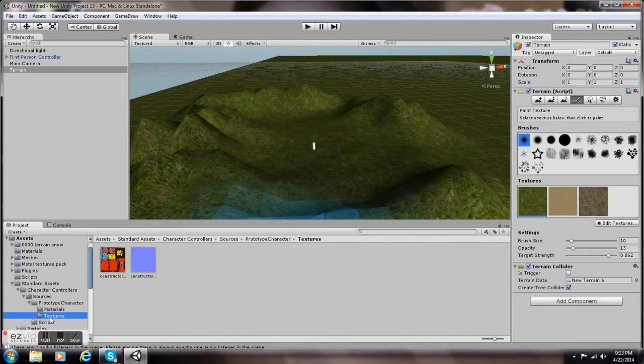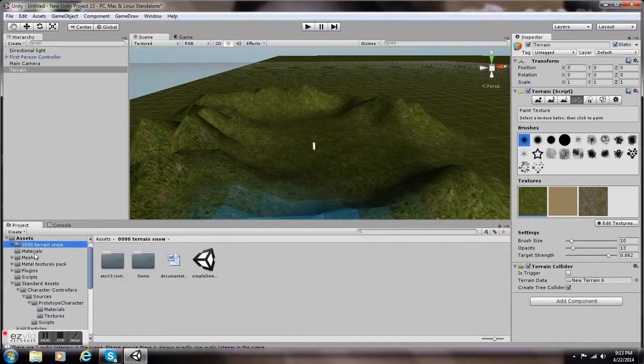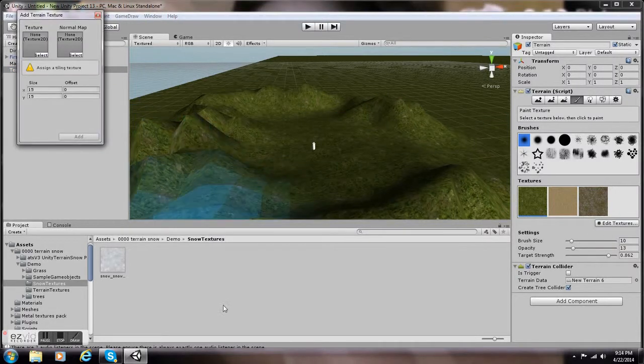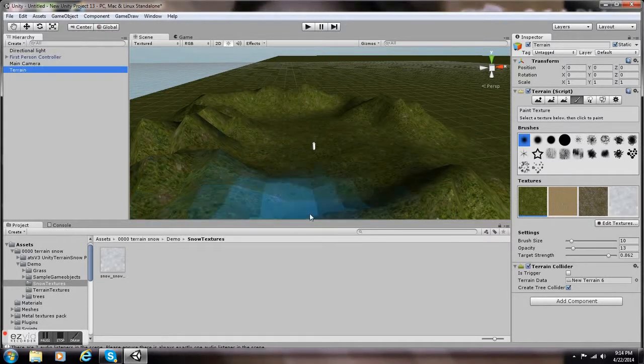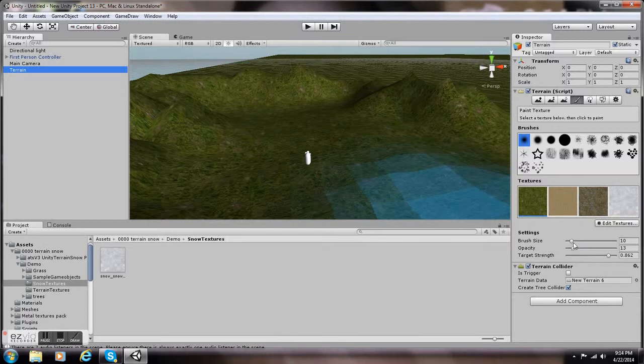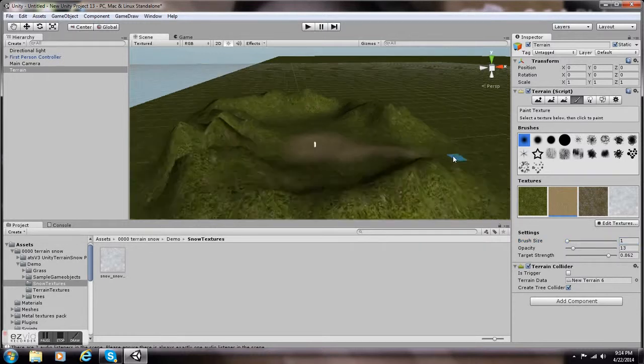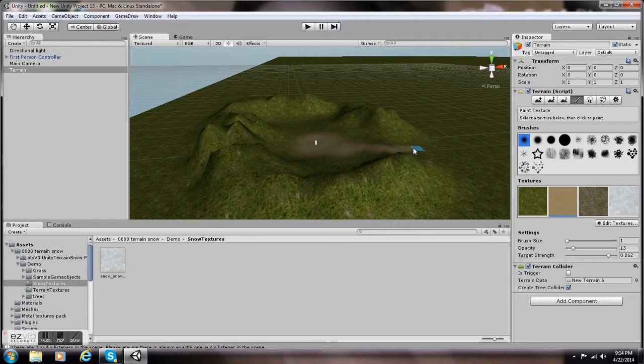I'm going to add a snowy texture — I actually didn't end up using it because I wanted more of a Skyrim-style garden. I'll add the texture and put it in. Comment below if you want me to give you the addresses for these downloads — they're all in Unity so don't be skeptical about where I got them or how much I paid. They're all free and very useful.